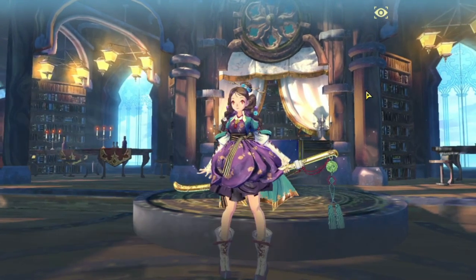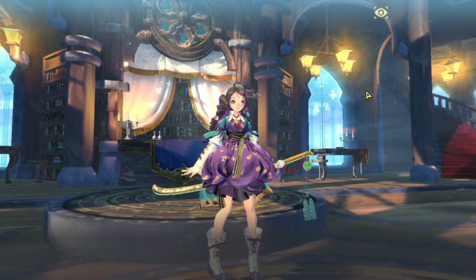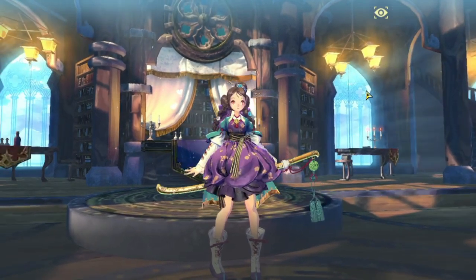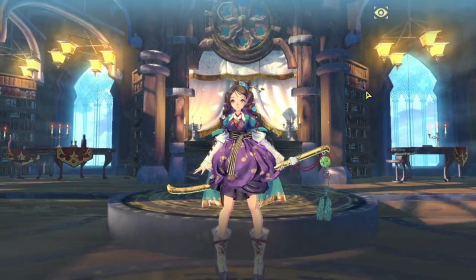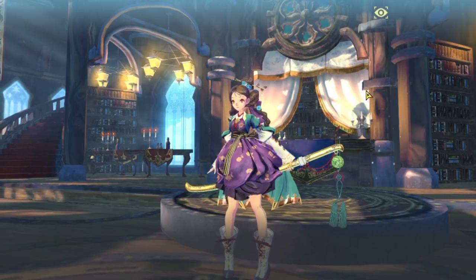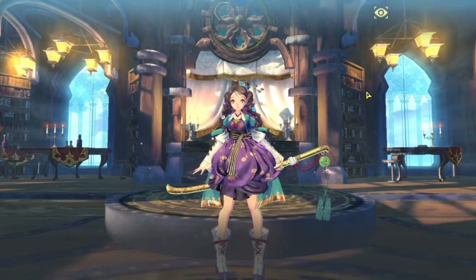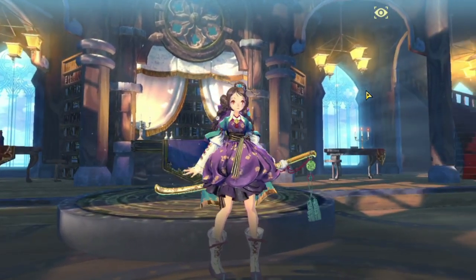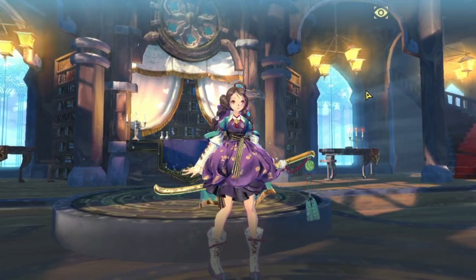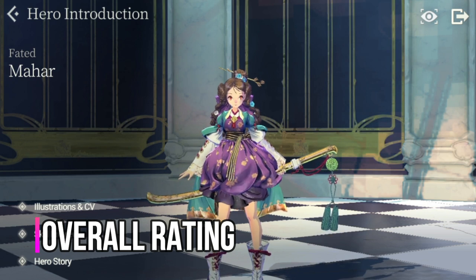For synergy with other heroes, FC Mahar works with pretty much any team — she doesn't require a specific team build. Her main function is to draw enemy attention, so you should spam her S1 skill. She increases team survivability through her Barrier of Will and also acts as a disruptor to enemy skill-casting flow — especially effective if enemies are mostly single-target attackers and you cast Provoke to redirect their attacks.